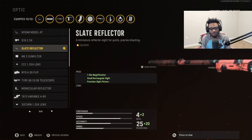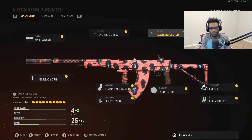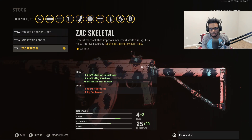For the optic we have the Slate Reflector because it's gonna be the cleanest optic picture for the Automaton. Because this is a low recoil precision AR, you want to have a clean optic so it's easier to take enemies out at close, medium, and long ranges. For the rear grip we're gonna throw on the Fabric Grips — increased aim down sight speed, sprint to fire speed, as well as hipfire recoil recovery. To wrap up the setup we're gonna run the Zac Skeletal stock for increased aim walking movement speed, aim walking steadiness, and initial accuracy and recoil.